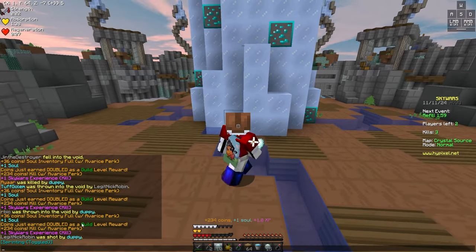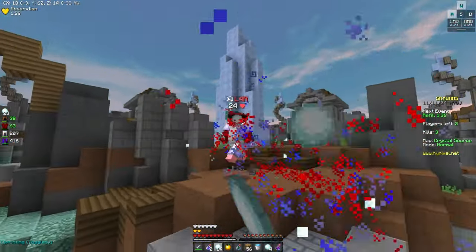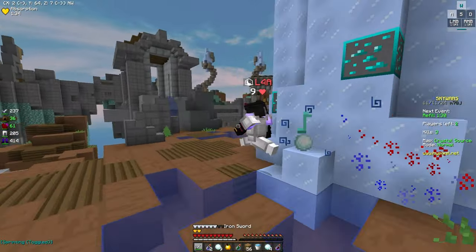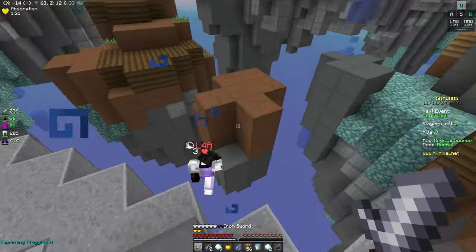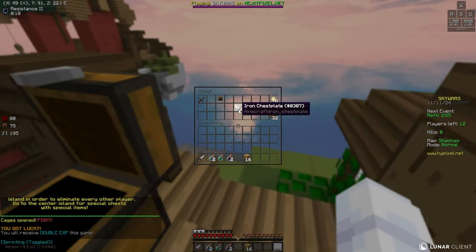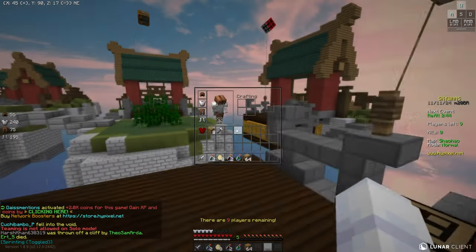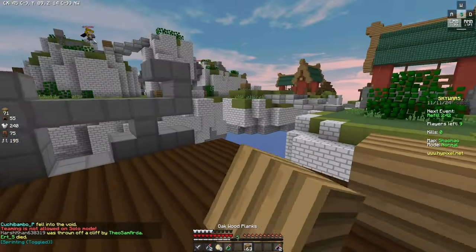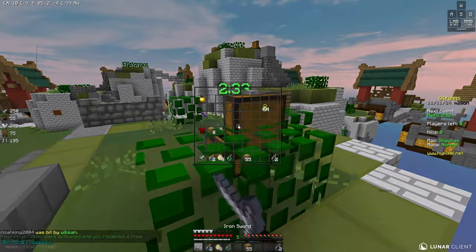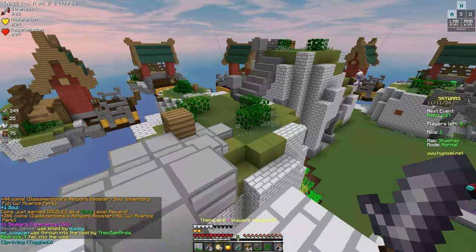That was a potion kill — it counts as a bow kill, that's interesting. I think in insane mode, if they got like instant damage 2 or something more similar to what magician got in ranked, it would actually be a pretty good kit. Comparing this kit to ranked Skywars isn't the best way to go about it — I don't want to make Skywars even more like ranked than it already is. I think the way to play this kit is to play a bit more defensive; you kind of need a lot of room to use the potions and you want time to throw them.